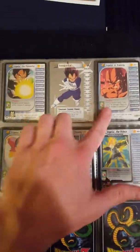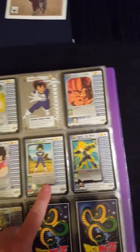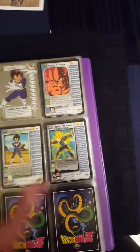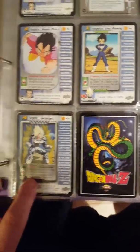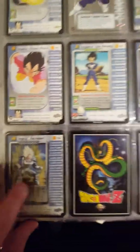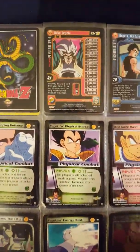We've got Trunks Saga Vegeta, Android Saga, Cell Saga, even Vegeta Ascendant. I don't have the super cool ultra rare foil — it's not in the best condition but I played with these. I've even got GT cards, which is kind of crazy.